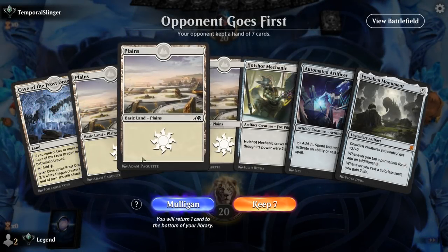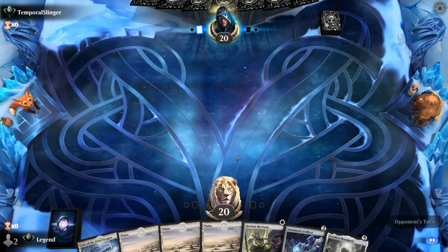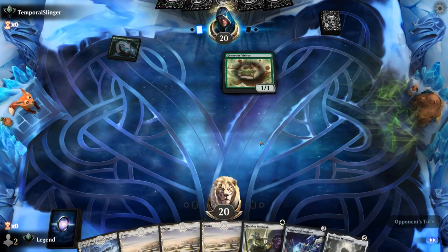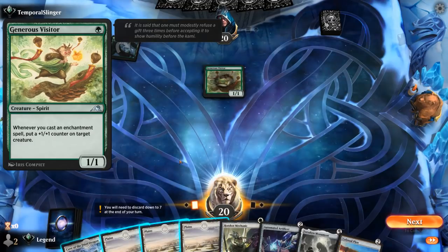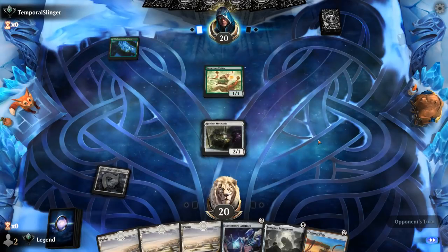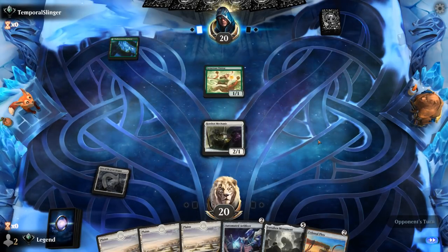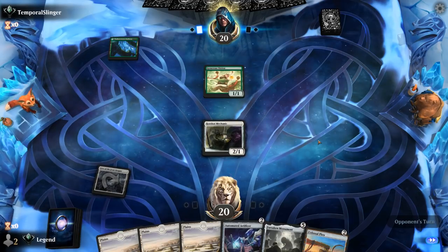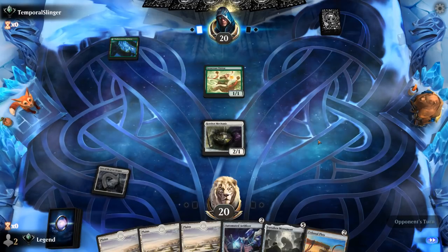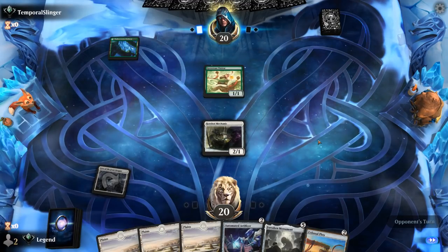We're on the draw with a reasonable hand — not the best synergy between Mechanic and Monuments, but if we find any vehicles we'll be okay. Artificer maybe lets us cast a turn 4 Monument. Facing a Generous Visitor so probably a Naya Runes deck — Plow is exciting although we can't quite crew it on turn 3 with this hand, one point of power short. Depending on their draw step we'll either play Artificer or Colossal Plow. If we find another cheap creature to help crew the Plow, it might be worth playing it next turn to potentially ramp towards Monument even sooner.